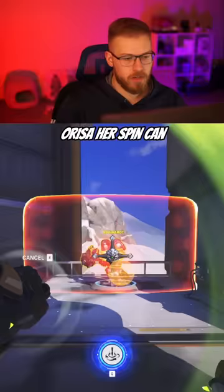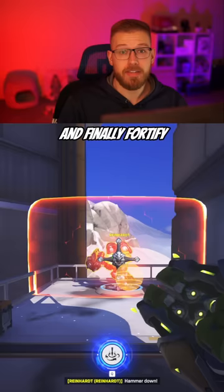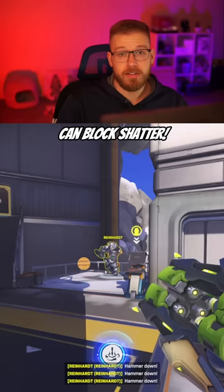For tank, we have Orisa. Her spin can use Fire Strike and displace Reinhardt. Javelin can stop his charge. And finally, Fortify can block Shatter. Learn to recognize the sounds of his abilities and he's an easy shutdown.